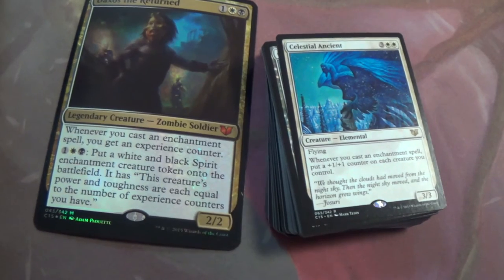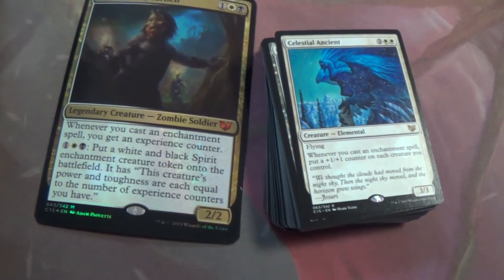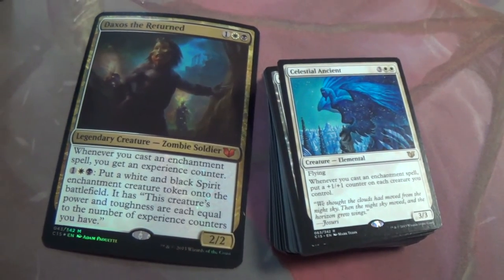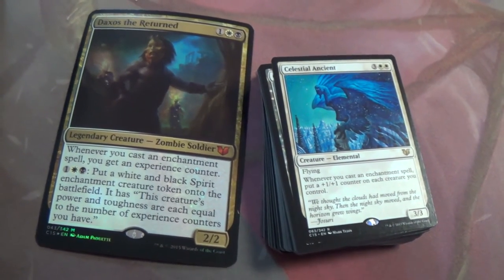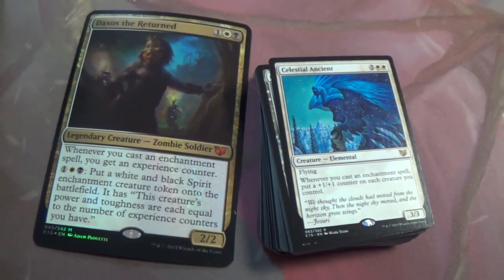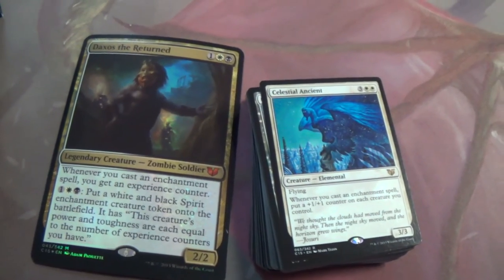Ancient Stirrings — another get value whenever you cast an enchantment. It's a plus one plus one counter, not until end of turn. It looks like it's way under curve — five mana for a 3/3 flyer — until you realize that in this deck that thing is getting ridiculously buffed. And it's not just that creature, it's gonna put counters on all your creatures. Every time you cast an enchantment spell, which is almost every card in the deck, you're going to be dropping +1/+1 counters on everything. Super solid.